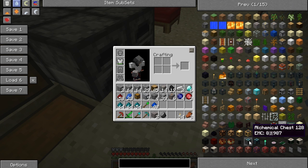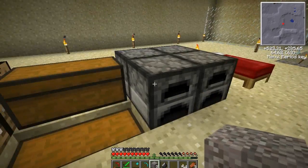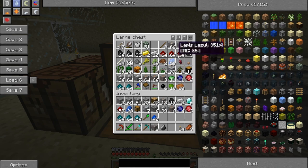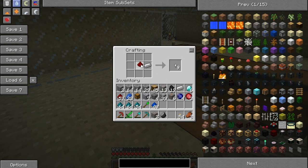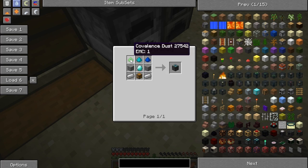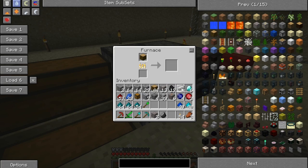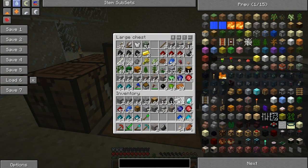Then we need this one: redstone and iron ingot. We need to cook one more iron. Then redstone and redstone — we have redstone, there we go. We can make them like that. Covalence dust. The last one is charcoal and a bunch of cobblestone. We need to actually burn this wooden log. After that we need to go mine some obsidian and then we need a bucket — we have loads of iron.